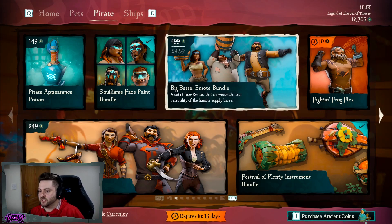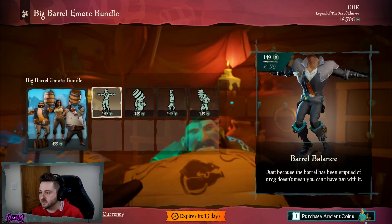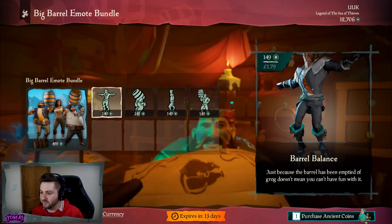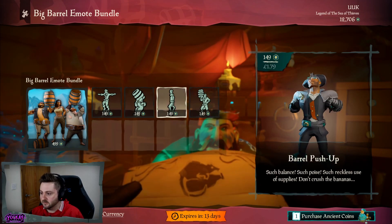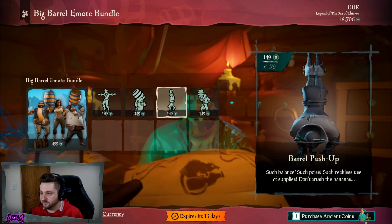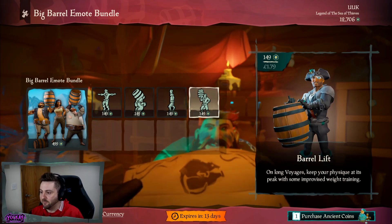Moving on to our emotes. This month I'm really impressed with the emotes we've been given. We've got one called the Big Barrel Emote Bundle at 499 Ancient Coins. They've put quite a bit of work into these. I'm really excited to see how these look. So we've got Barrel Balance, Barrel Chug, Barrel Push-Up — there's been quite a bit of work put into these — and Barrel Lift.